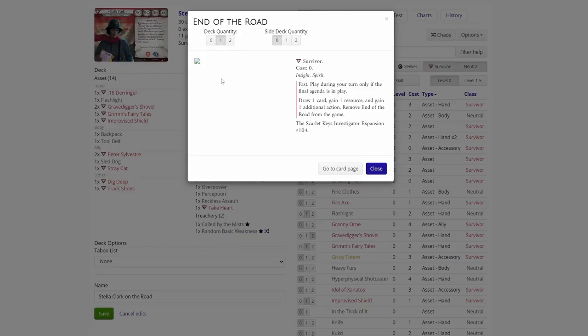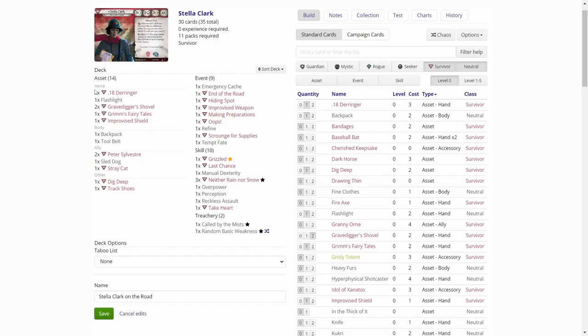End of the Road — this is a newer card. Play during your turn if the final agenda is in play: draw one card, gain one resource, and gain one additional action, then remove End of the Road from the game. This actually could be a good one.